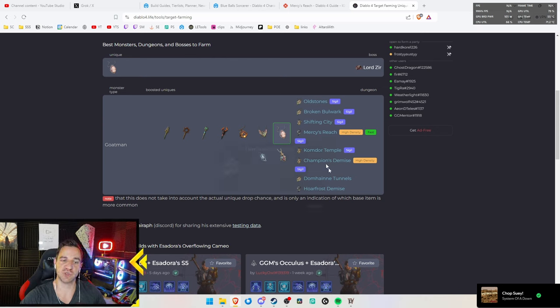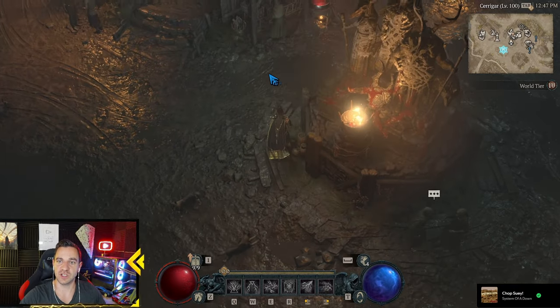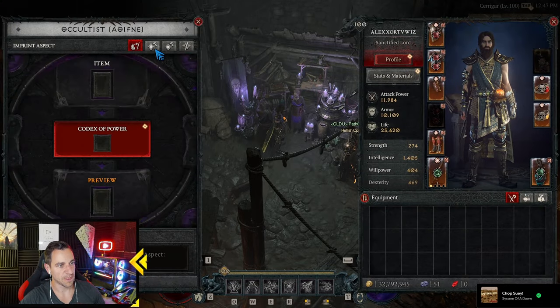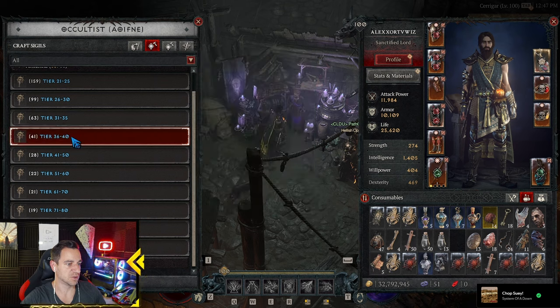I wouldn't do these as regular dungeons - I would do them as nightmare dungeons. What you do for that is go to your Occultist. There you go - you craft the sigils, that's it.